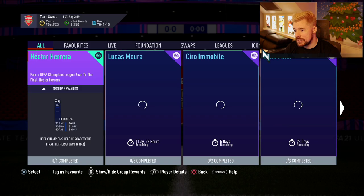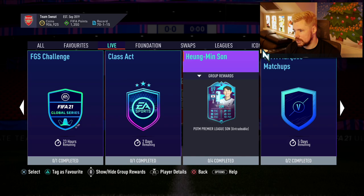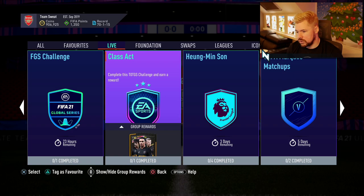Let's have a look at what is here from SBCs. Class Act — a Rare Mixed Players Pack, untradeable. That's not very good at all.